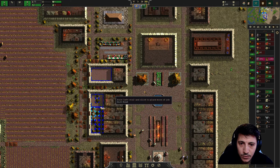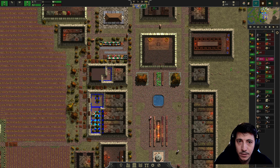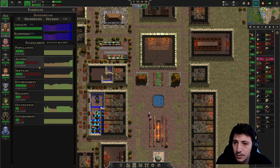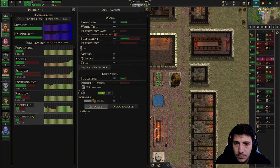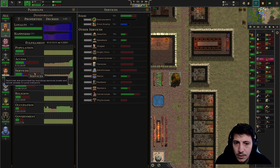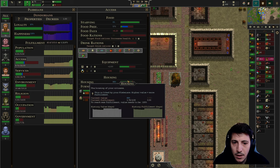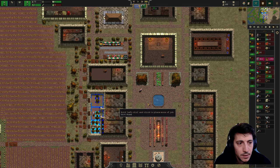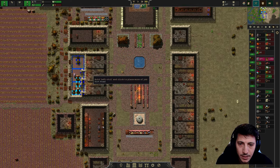These houses are just about done. If I were to look at housing right now for the Dundarians — services, population — 89% have housing. Yeah, let's get the rest of this built out. Perfect.